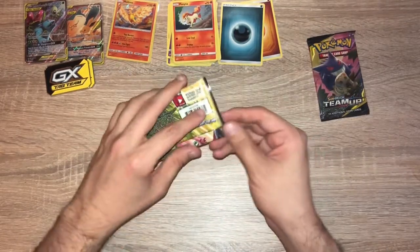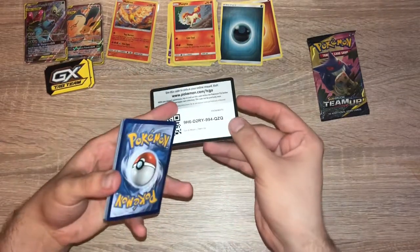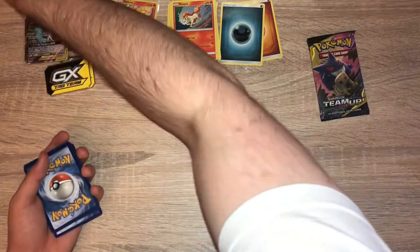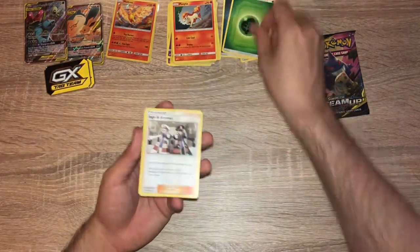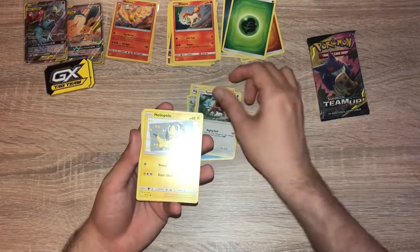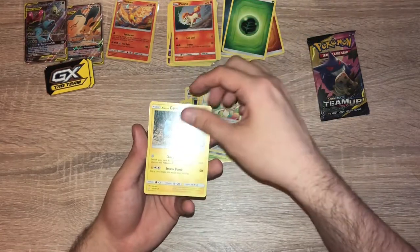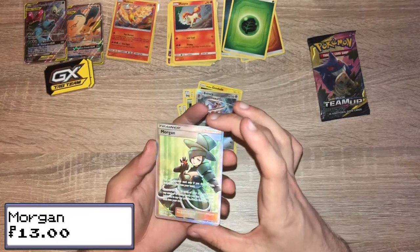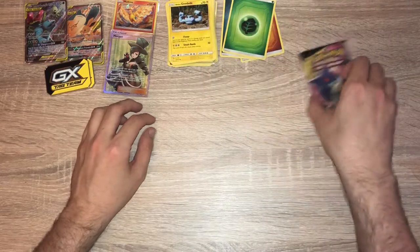And we have Celebi and Venusaur pack. Grass Energy for Celebi and Venusaur, Ingo and Emmet, Wartortle — taking it back to the old days — Tauros, Helioptile, Exeggcute, Ferroseed, Meowth, Alolan Geodude, Reverse Holo, Buy Sharp. And a full art Morgan — full art trainer supporter card. Very nice.